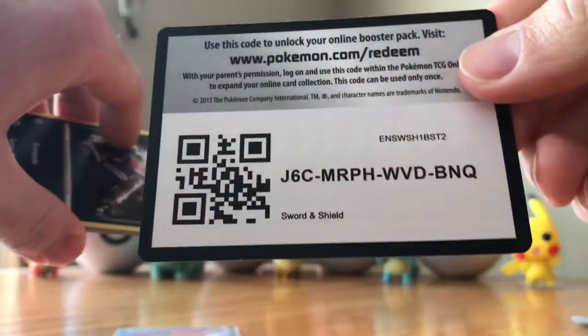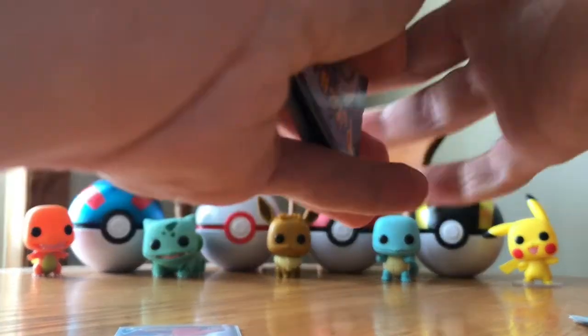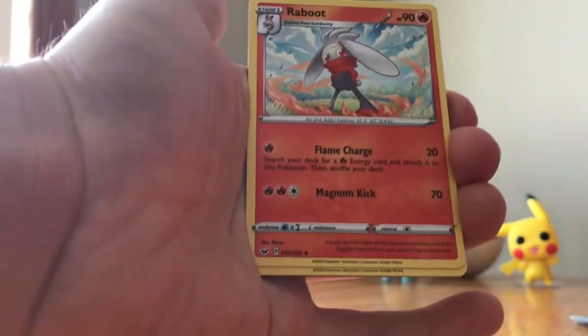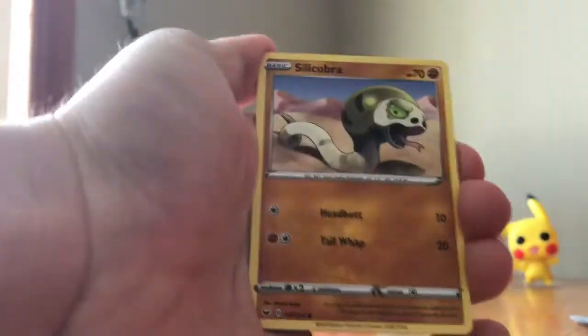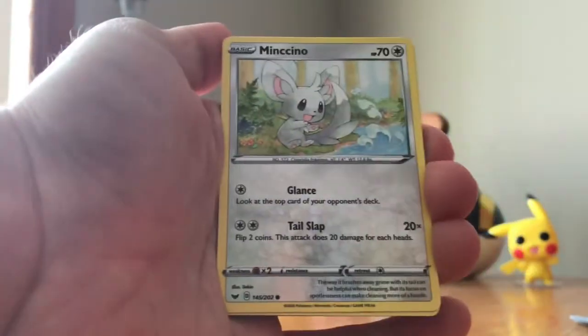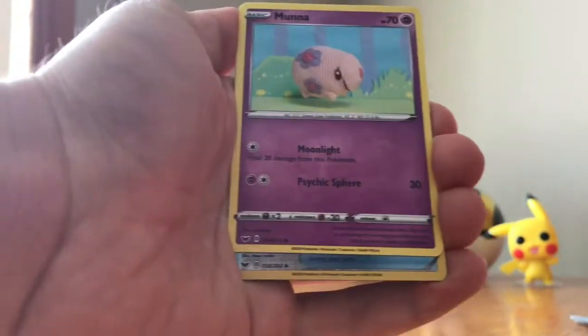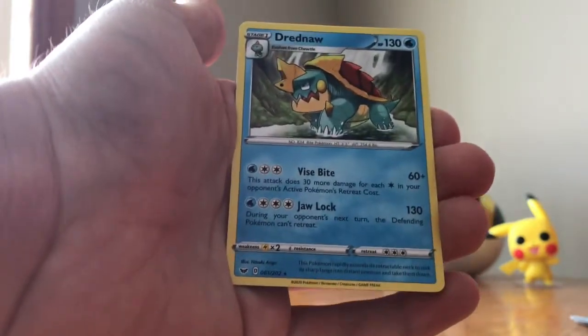Second to last pack. 4 to the front. Fighting Type Energy. We have a Band, a Rabbit, a Tree, Frog, Snake, Mincino — I guess he's like a rat kind of looking thing. We have a Vulpix, a Moona, the Big Charm, and a Drednaw.